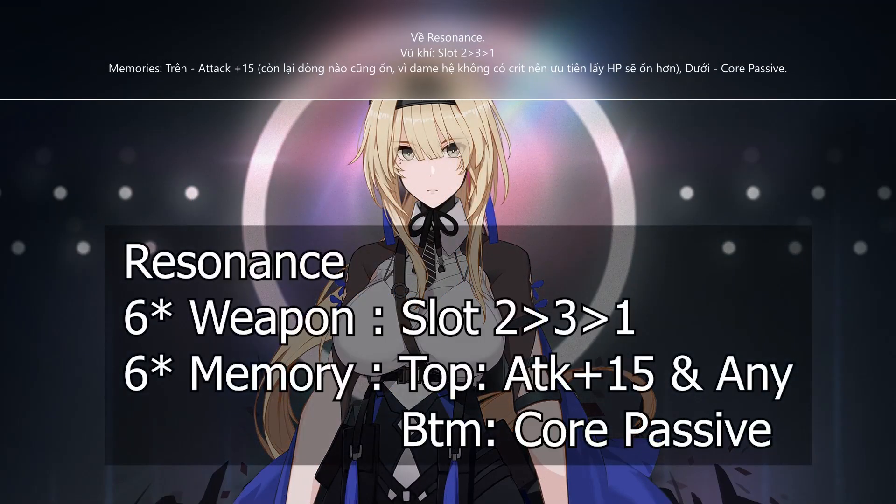As for the resonance, you can go slot 231 in that order for her weapon. For the memory, ATK +15 for the top slot. Any ATK +15 resonance will do because elementals do not need the crit stat. For the bottom slot, you will want core passive levels.